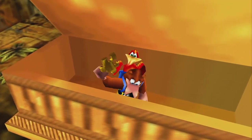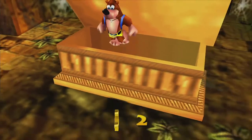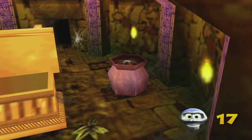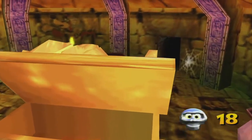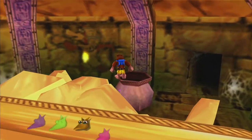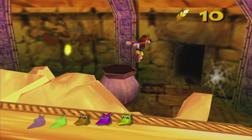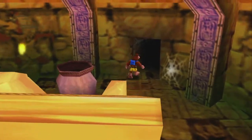As you might be able to hear, there's a Jinjo in one of the vases. I believe it's the one behind the thing. But there's also a mumbo token and two gold feathers that you can get. So leave here.